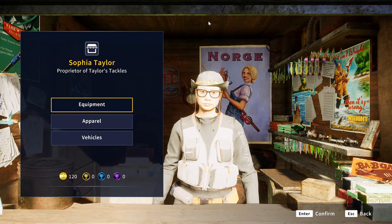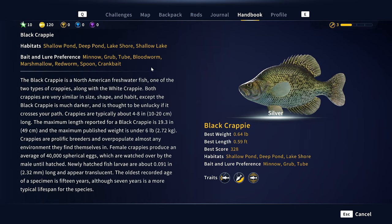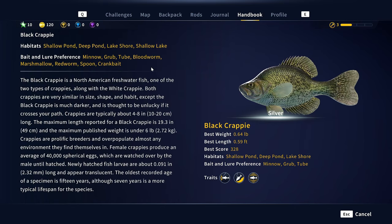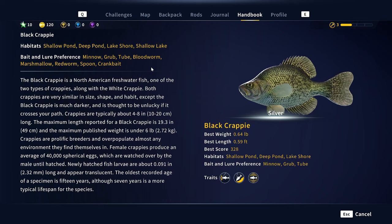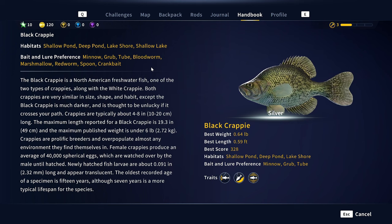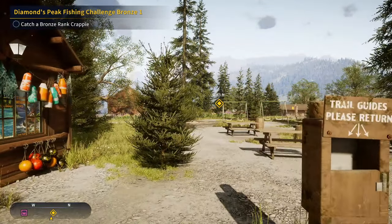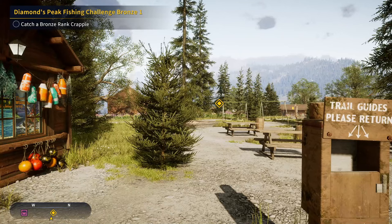If you're not sure what to use, press M, go into your Handbook, and look up whatever fish you'd like to catch. For example, for black crappie: minnows for float fishing, grub, tube, bloodworm, marshmallow, and redworm will work, and spoon and crankbait lures work really well too. Certain species you can only catch during the day, certain species only at night, and some you can catch any time. For example, catfish — you can catch them during the day, but not nearly as much. They are really, really active at night, so that is your best time to fish for catfish.